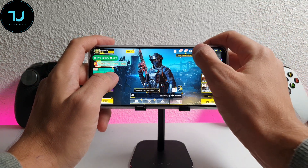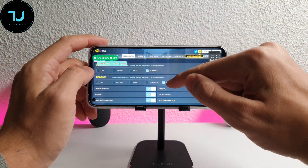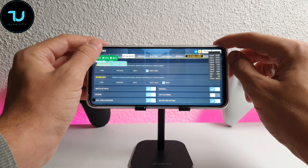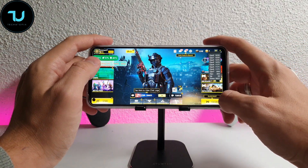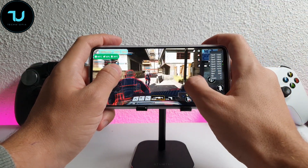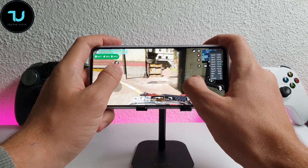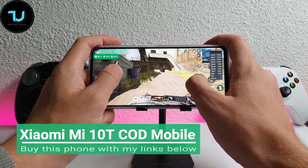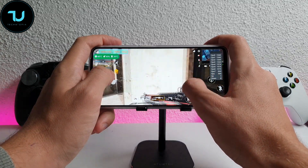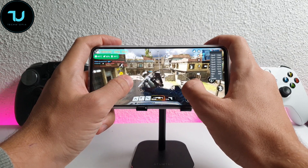Okay, so we're going to test Call of Duty Mobile edition here with the Xiaomi Mi 10T — max graphics, max frame rate, and very high graphics quality. Let's go and play some multiplayer mode. We are in the game. Also, the adaptive sync doesn't seem to work with this game, because the refresh rate is still at 144 Hz.